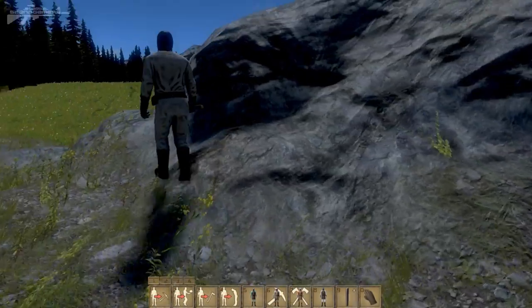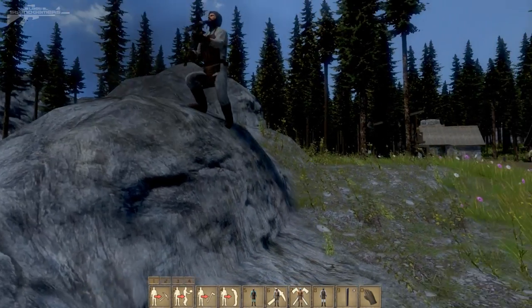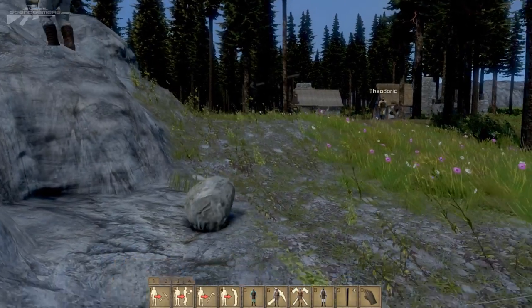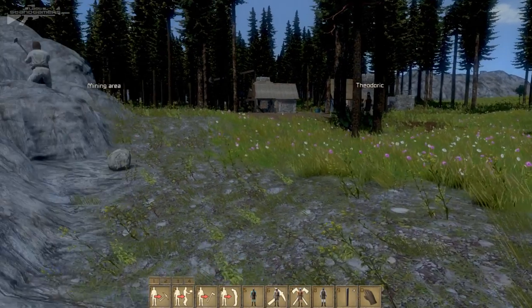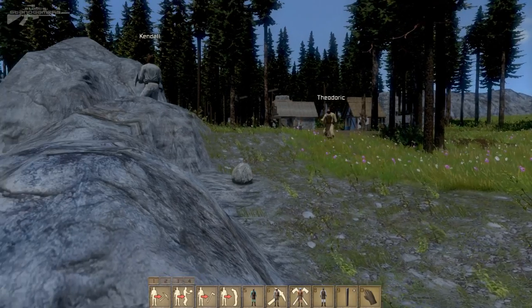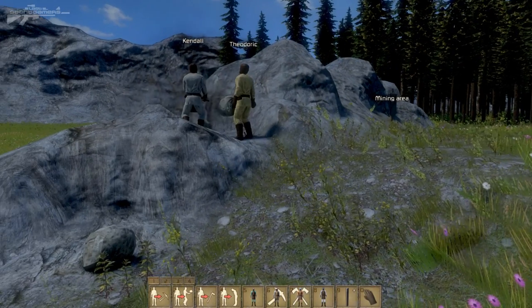Now that the peasant has found his way to the mining area, you can see he's locating an area to start chipping away at the rock. We've got Kendall here chipping away at the boulder, and he's called upon his friend Theodore to come and collect it. Theodore is now navigating through the forest to collect the stone and return it back to the stockpile we've marked out. This is really cool — Theodore is coming over and he's going to collect up a rock — yes, he's collected it!